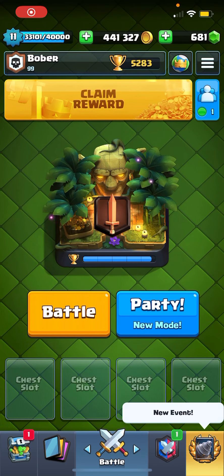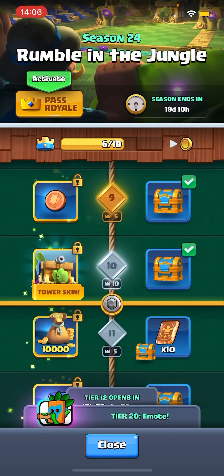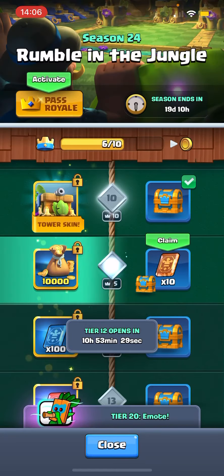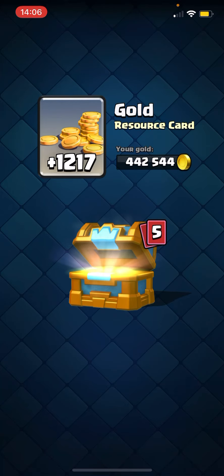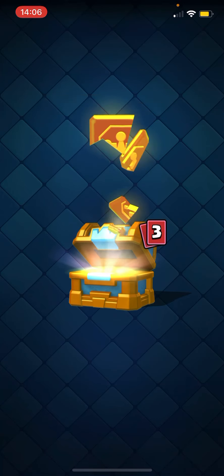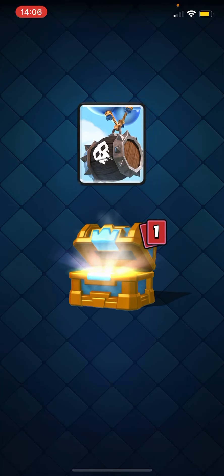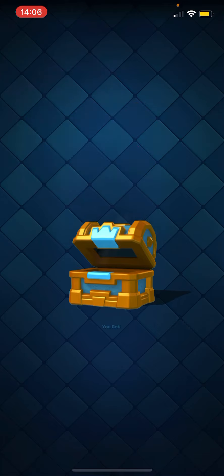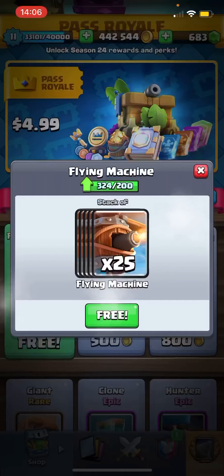Hello everyone, welcome back to the Goblin Drill Draft Challenge. Before we start, let's open up the Crown Chest. All right, 10 wild cards, nice gold gem. More wild cards, two Royal Hogs, 70 Skeleton Barrel, and the Goblin Barrel.